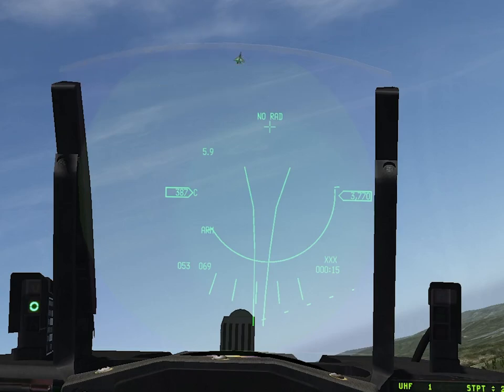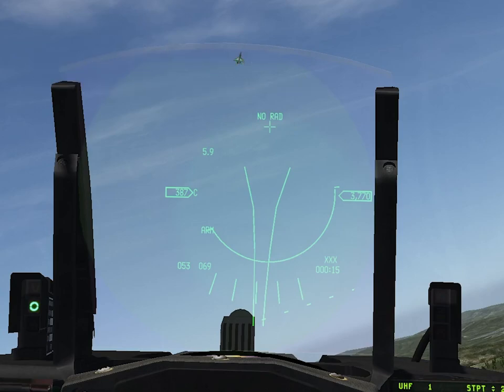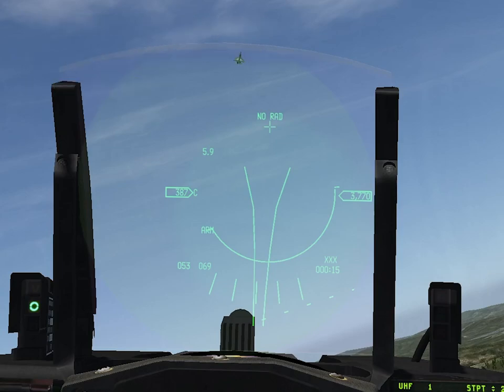We'll use the gun funnel to help us establish tracking shots. It's a historical sight, which means that it shows where bullets fired in the past would be now. It follows that to hit the target, we need to keep the target in the funnel for at least one bullet time of flight — that is, how long it takes for rounds to get from you to your target. To range the target, we're going to place the wingtips of the target on the funnel, and you can set the target wingspan on the LIST page of the DED under MAN.